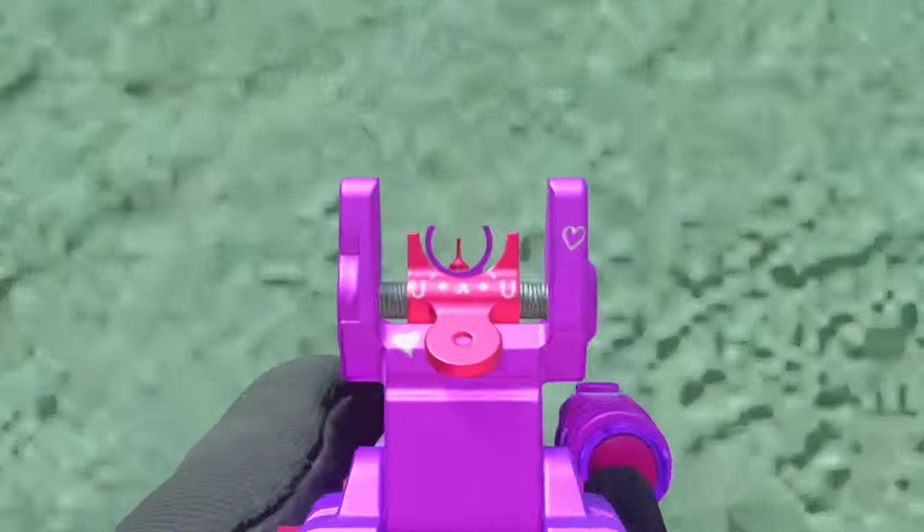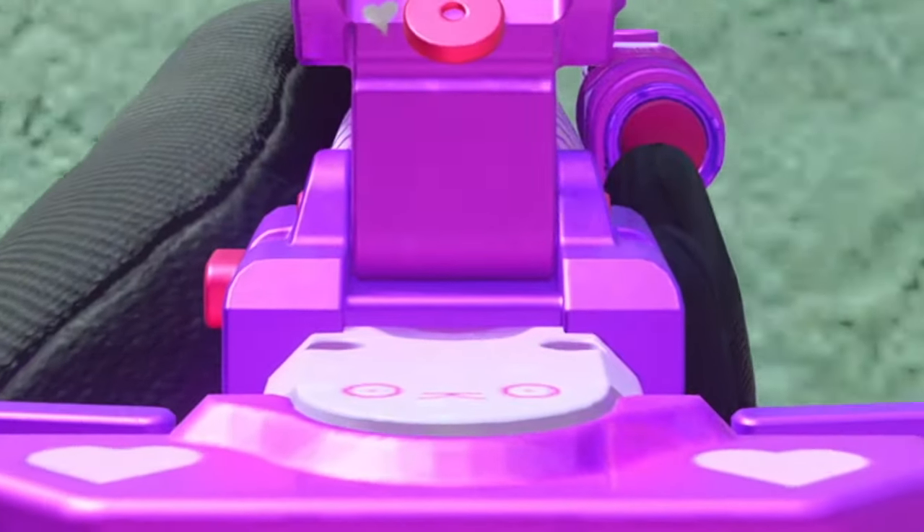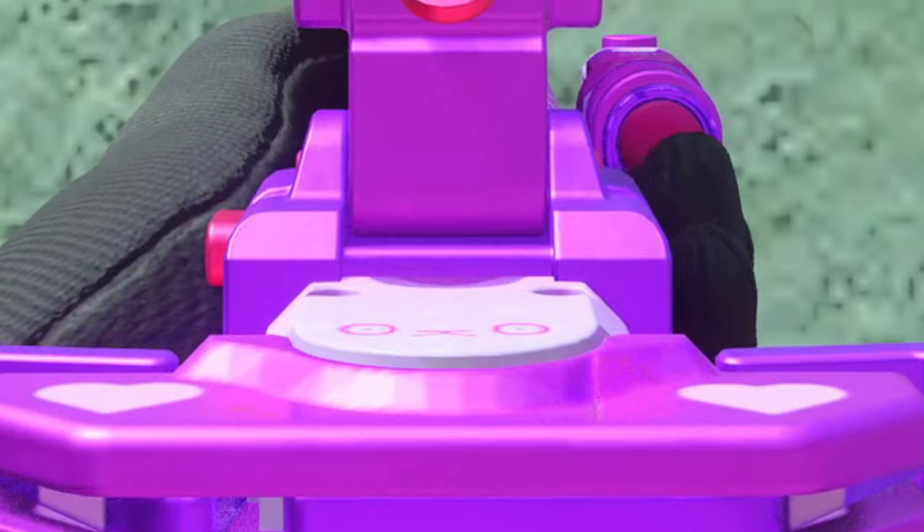Honestly huge W — and it actually says 'uwu' on the iron sight of the Vas P, and there's a nice little cat on the stock right there as well.